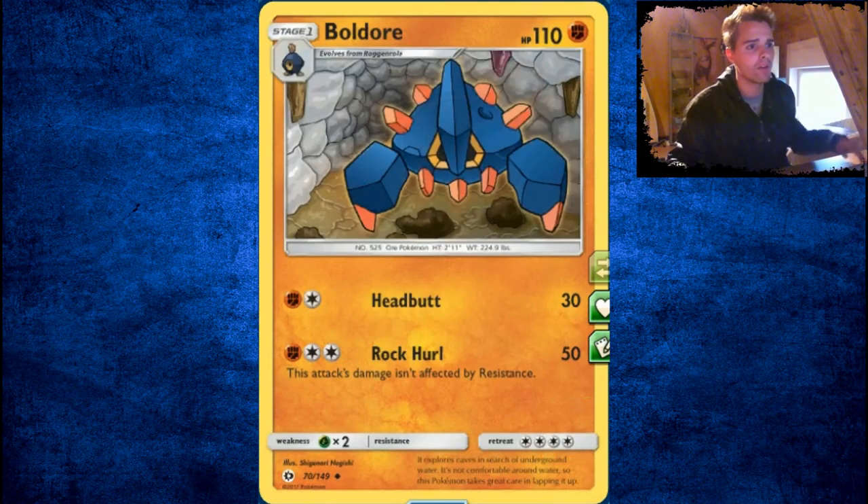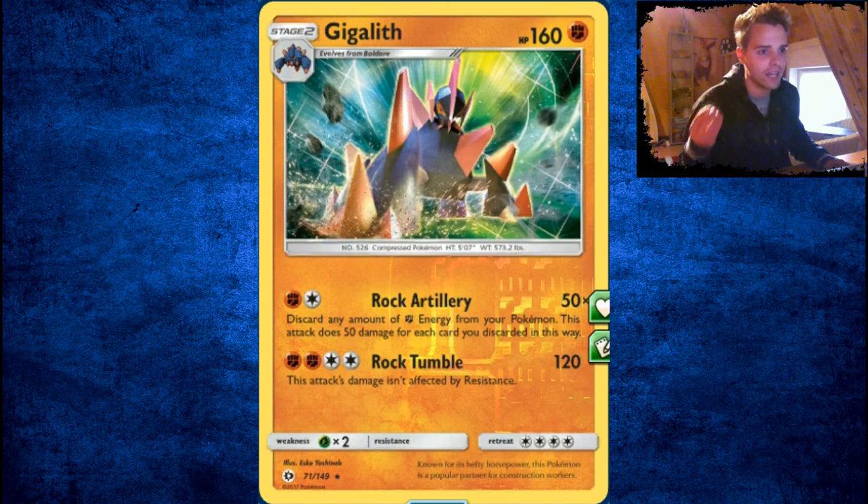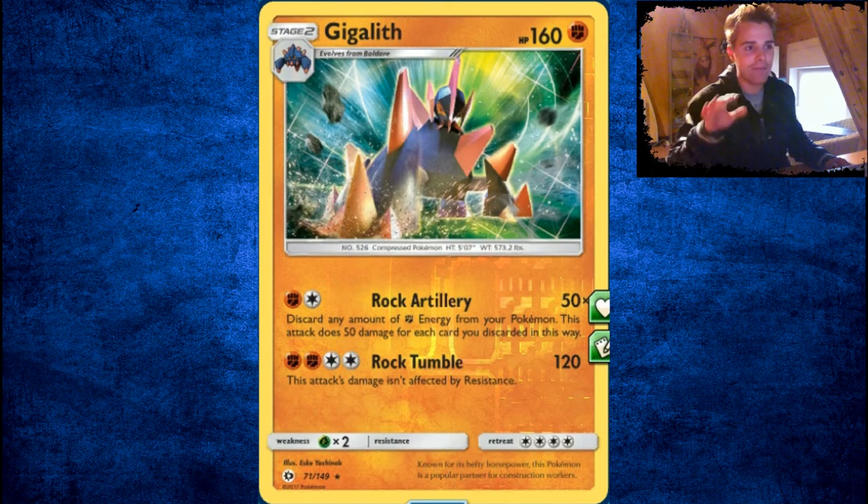Makuhita, Hariyama — whatever. Rock and Roll, Boldore. You don't want to see that. The main attack discards fighting energies for potentially endless damage, but for a Stage 2 — I don't know. I think Zygarde is the better Fighting option.